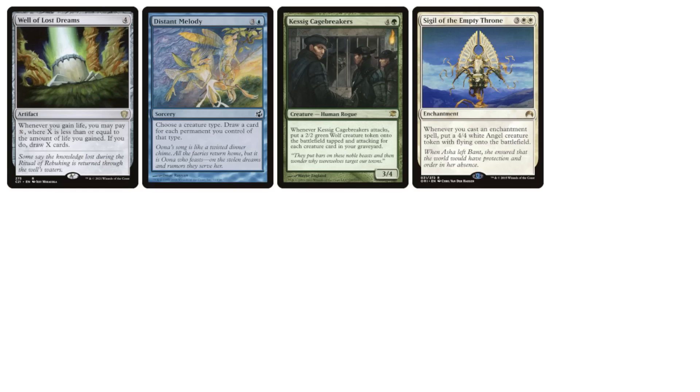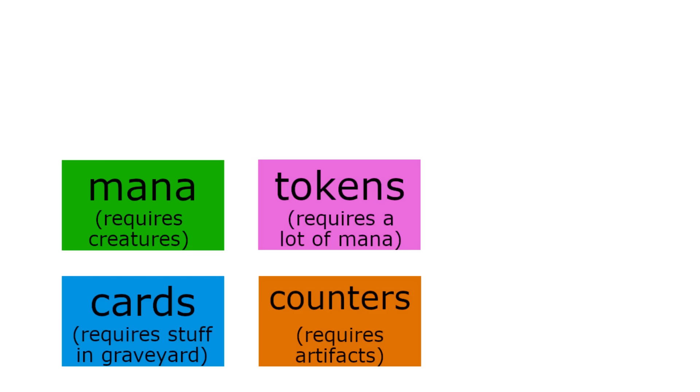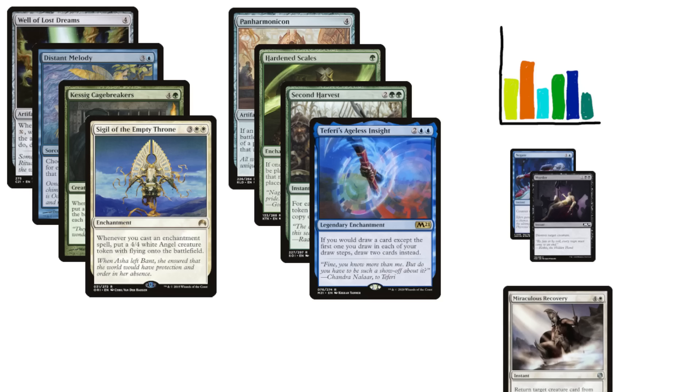The other main type of payoff card is what I'll call conversion cards — ones that give you one type of resource as a result of having or spending a different one. For example, spending mana to draw cards when you've gained life, drawing cards based on having a bunch of creatures of the same type, creating wolves based on how many cards are in your graveyard, and creating angels when you play enchantments. Running too many of these resource conversion cards will have problematic results for deck consistency. If your deck's core building blocks already require you to be doing well in some capacity, you're limiting your ability to get your game plan going. Pair this with running an excessive quantity of amplification cards as well, and your deck will struggle to get into gear consistently, struggle to play through interaction, and struggle to get up off the floor after it's been shut down.